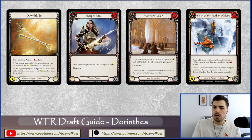Flock of the Feather Walkers is fantastic in this build — you can take a turn off, set up a card like Sharpened Steel or Nature's Path Pilgrimage in arsenal, play Flock, and get natural go-again off the quicken token. Now you're throwing curveballs at your opponent, making it difficult to defend. Natural go-again is a really tough thing to deal with, and cards with on-hit effects like Nature's Path Pilgrimage and Warrior's Valor make it even harder.